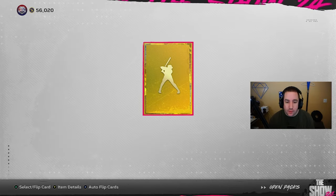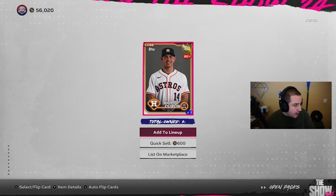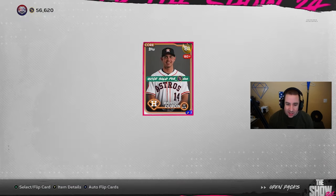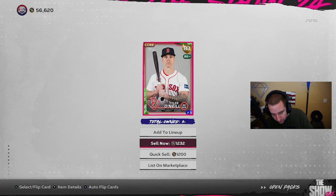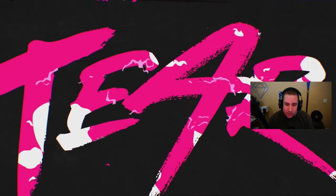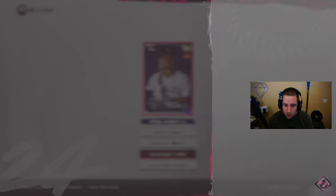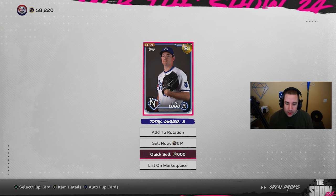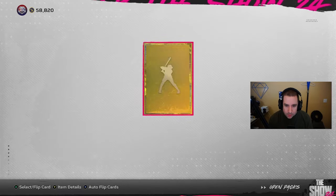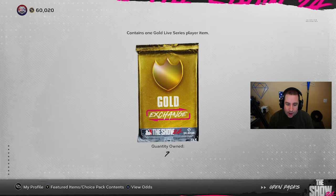We got an 81 — that's 600. Our goal is 6900. Next pack: 83, that's 1200. We're only going to count the quick sell value. An 80 — that's 400, so we need about 4000 more right now. Next one: 81, that's 600. If we get a couple more 83s or 84s I think this would be a W. 83 — 1200. We're already over halfway there with seven packs left.